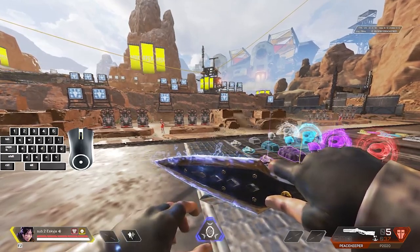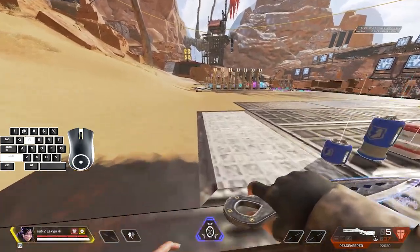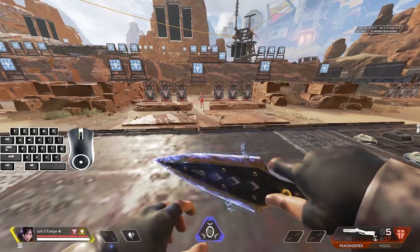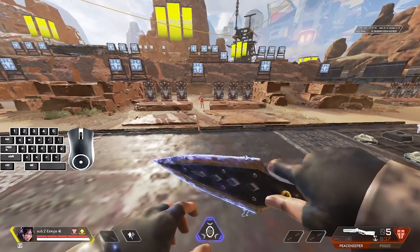Let's get on with the video. The first thing we're going to be covering is the three main momentum groups: momentum starters, momentum extenders, and momentum shifters. As a player you have to utilize these three groups of movement to best fit your play style and how to outplay your enemy.